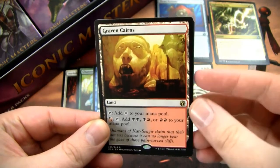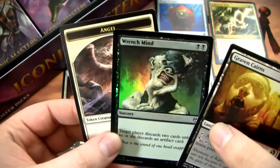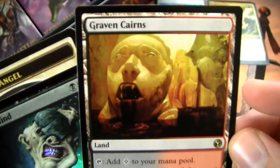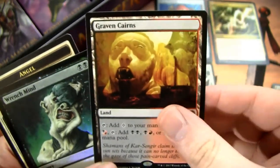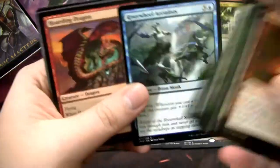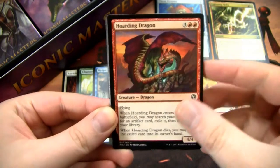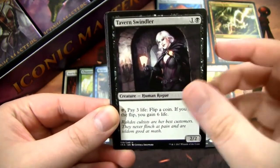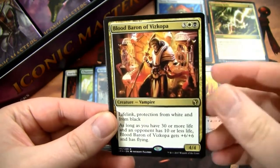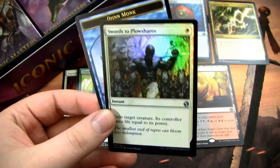Our rare is Graven Cairns — not too bad, it's like the worst one of all the filter lands, but it's not too bad. And we have a foil Wrench Mind — that is what I'm going through right now. I love the art on this angel though. It's like bloody vampire stones — pretty cool. Getting kind of nervous. Will the box be horrible, or will it be mediocre? It still could be really good, we have a bunch of packs left. Blood Baron of Vizkopa — not a huge hit, but a pretty good card, rare shifted down from mythic.